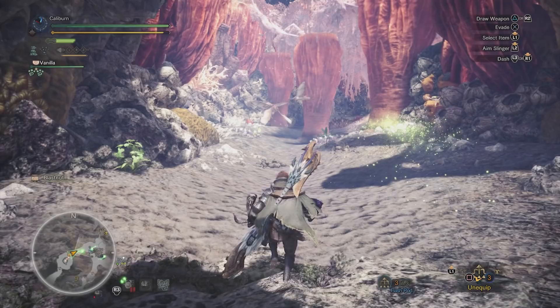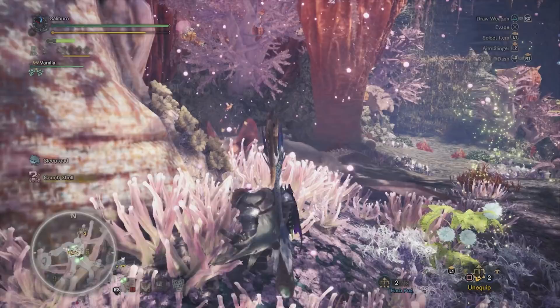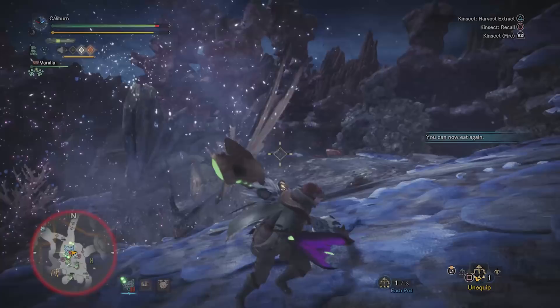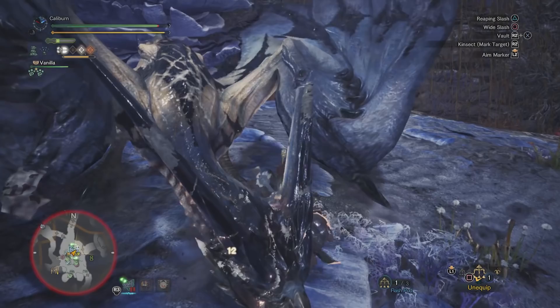Upgrade your Windchopper 1 into a Windchopper 2 by using 2 Dragonite Ore and 3 Machalite Ore. Now upgrade your Pulsar Rod 1 into a Pulsar Rod 2 by using 2 Tobi-Kadachi Electrode, 3 Tobi-Kadachi Claw, 2 Electro Sac, and 3 Coral Crystal. Continue progressing by hunting Paolumu, unlocking the Rotten Vale, hunting Radobaan, then returning to the Coral Highlands to take out a Legiana. After Legiana, you'll hopefully gain Monster Bone Plus. Use them to upgrade your Pulsar Rod 2 into a Pulsar Rod 3 by using 2 Monster Bone Plus, 2 Tobi-Kadachi Electrode, 2 Tobi-Kadachi Membrane, and 2 Warped Bones.